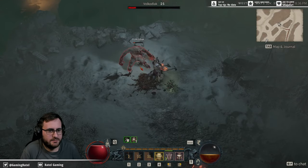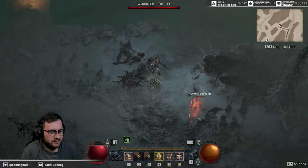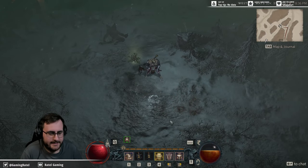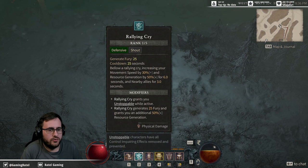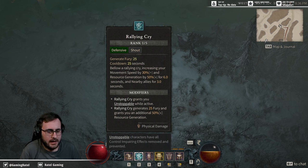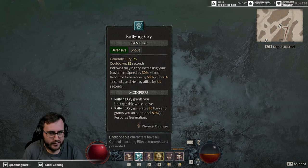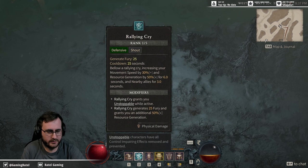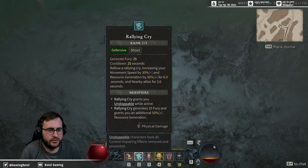This build is all about using Hammer of the Ancients. The idea is you use your Leap to get close into the action, then cast Rallying Cry, which boosts your movement speed and resource generation and also helps your allies. I've upgraded Rallying Cry to have the Unstoppable trait, which removes all control effects on my character — great for getting out of a stun.